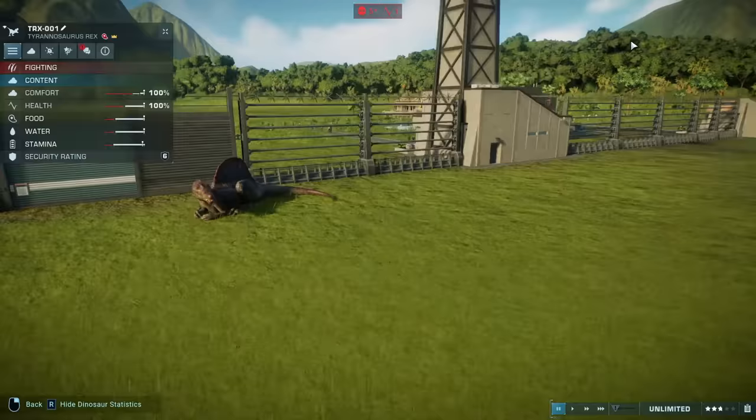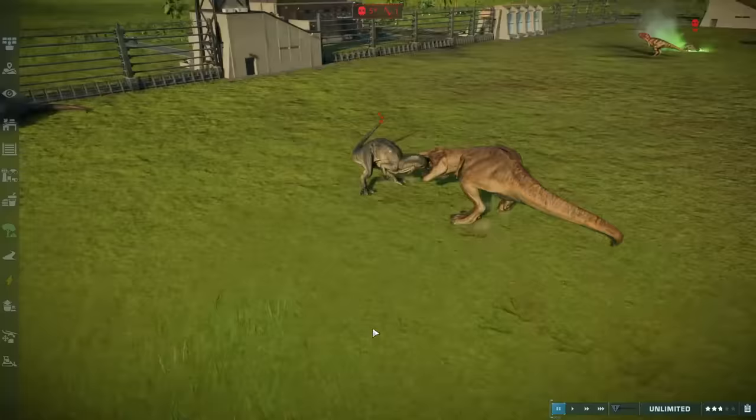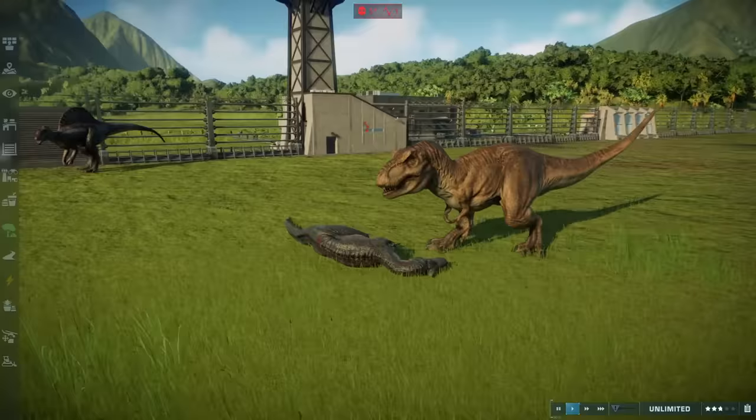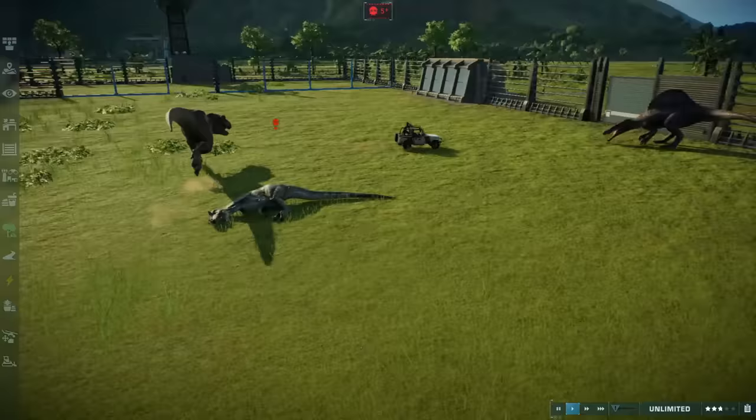The Rex and the Allosaurus are going back at it — that is a very telling situation. That Rex is just going to chomp on its head and rip it apart. It ducked away — no, it didn't. Down it goes — that head bite and the body goes limp. That was fantastic. Rex, you better eat up. You're at 100% health still? That's amazing.